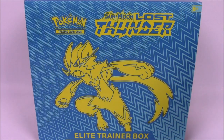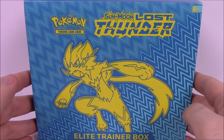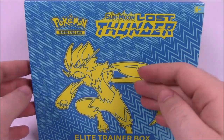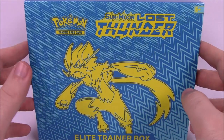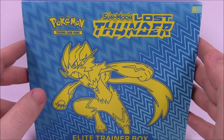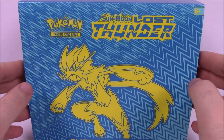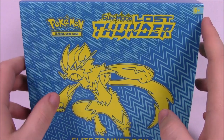What is up guys, Austin Richo here, and today we're opening more Pokemon cards. This time we've got the new Sun and Moon Lost Thunder Elite Trainer Box with Zeraora — I think that's how you say it — there on the front. I've never seen this; it's the new legendary Pokemon, I think, for the Sun and Moon generation. So that's cool. I love this box art and color — I like these colors they chose a lot.